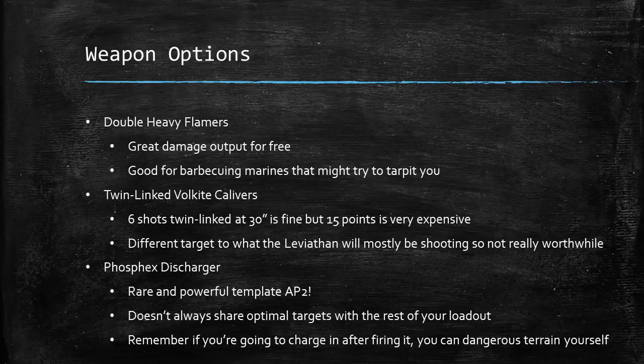Last but by no means least, the Phosphex Discharger. This is a very rare and powerful template weapon with AP 2 — very hard to get in the game nowadays. It's great at killing a variety of targets and leaves dangerous terrain on the floor. It has an 18-inch range, so quite short but not extremely so. It doesn't always share optimal targets with the rest of your loadout, and be careful — if you shoot it at Terminators and then charge in, you can end up charging through your own dangerous terrain.